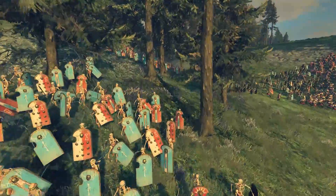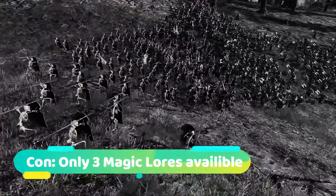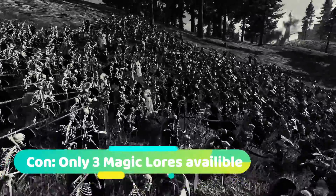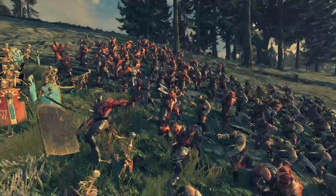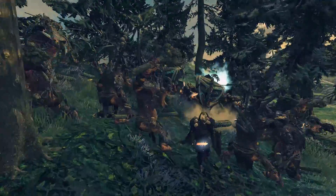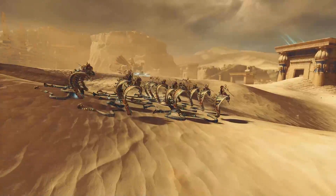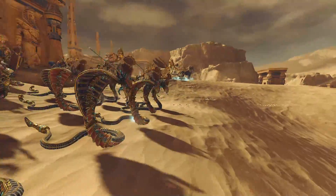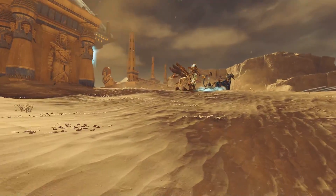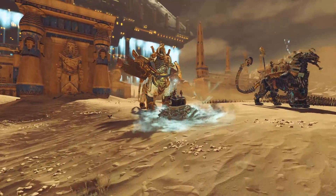The next disadvantage is not a huge thing but worth mentioning: Tomb Kings only have access to three magical lores — the Lore of Death, the Lore of Light, and the Nehekharan magical lore. That is not really much. The Lore of Death, the most competitive lore in the game, is included, but the Lore of Light is not really a first pick. The Nehekharan lore is quite okay, but overall just three lores can be a disadvantage in some cases.